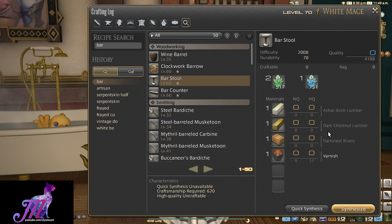For the Stall you will need 1 Astral Birch Lumber, which is where the cost will come in for these crafts, 1 Dark Chestnut Lumber, 1 Dark Steel Rivet, and 1 Varnish to make the Stall.